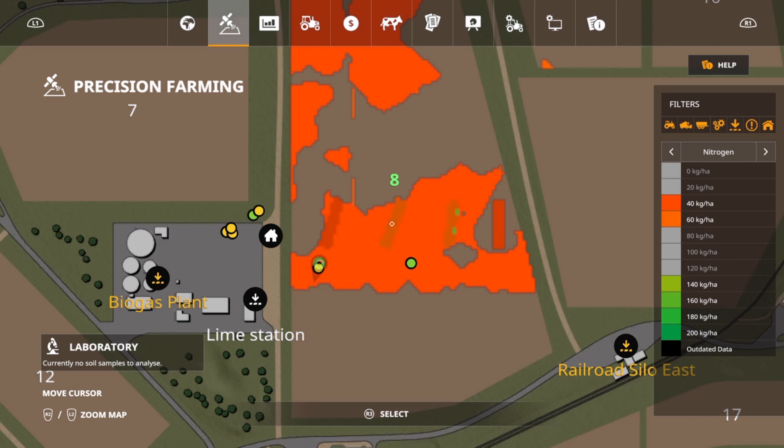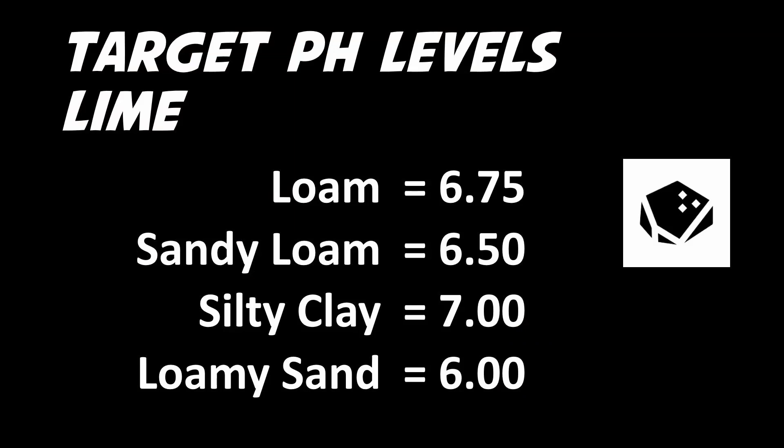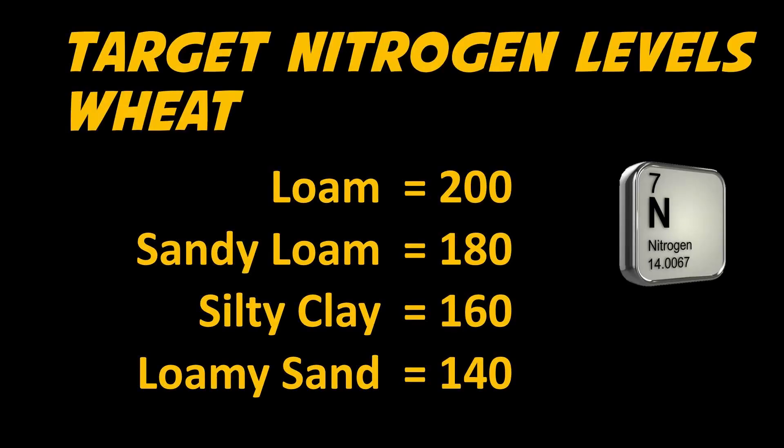I'm going to show you some slides now. The first one is the target pH levels. Loam is at 6.75. Sandy Loam at 6.50. Silty Clay at 7.00. And Loamy Sand at 6.00. Those are the pH targets for the different soil types in order of yield bonus for wheat. The next slide is target nitrogen levels when you're planting. Loam needs to be at 200. Sandy Loam at 180. Silty Clay at 160. And Loamy Sand at 140.